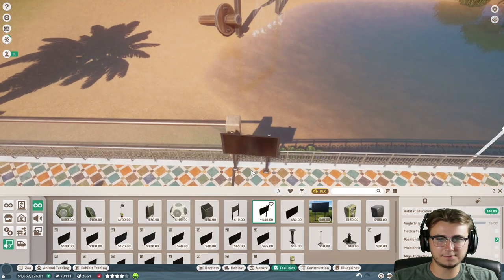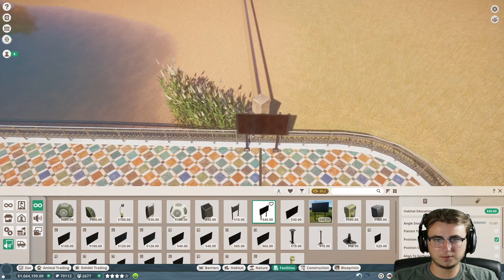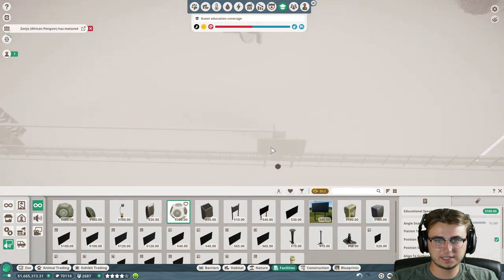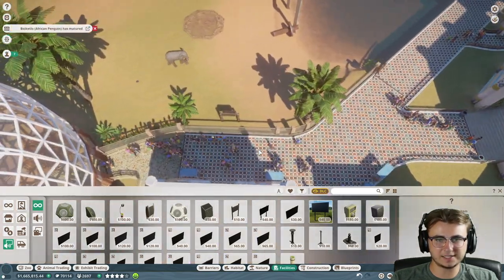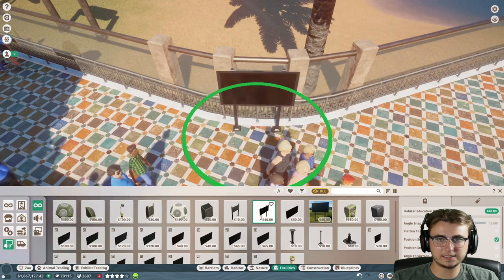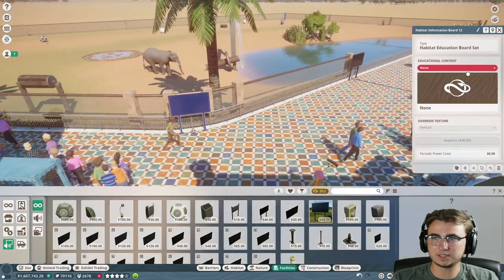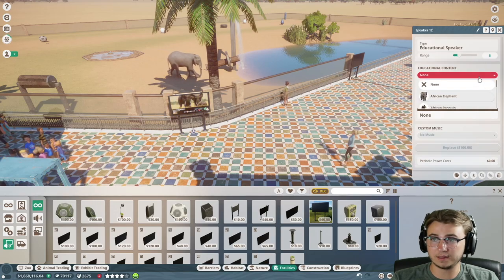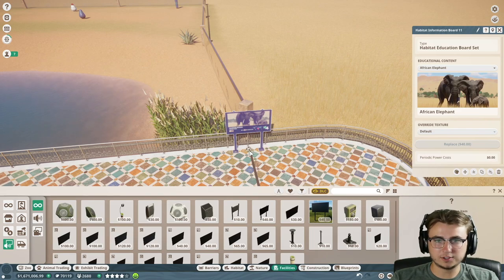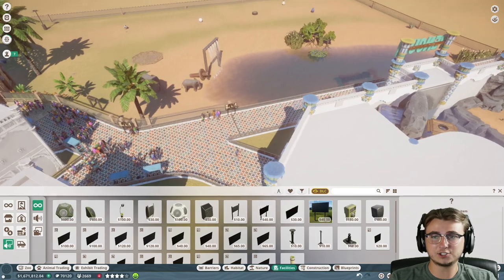Now that we have more decoration in the habitat, let's move on to education. We're going to go to facilities, under media devices and education, and grab the habitat education board set - the one I always use. We'll do one right here and one at the other end. Now all those need are an educational speaker under each one. Coming back over to the other side for another speaker, and actually let's add a third education board in the corner, rotated and placed down. Then another education speaker. We now have three habitat education boards and three habitat education speakers.